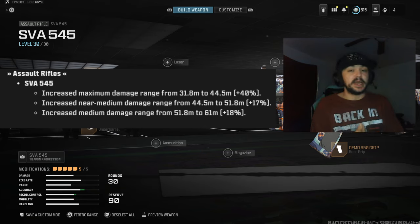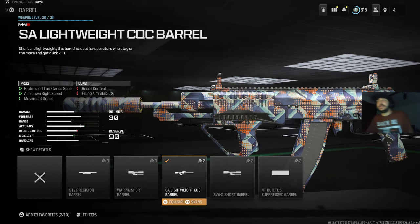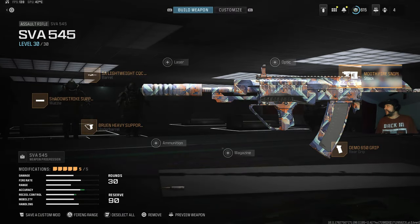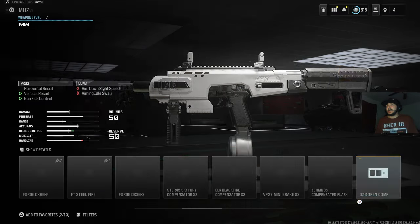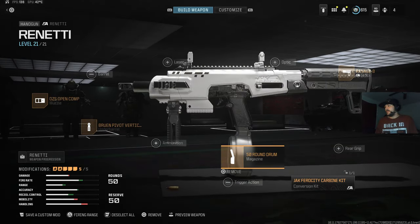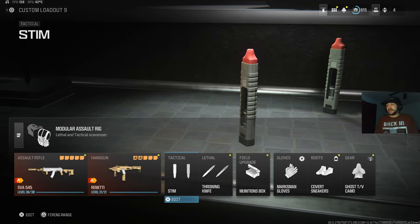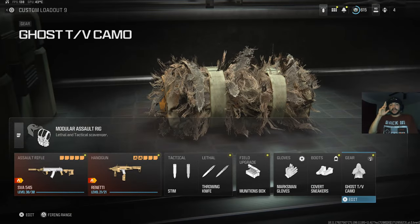It's so easy to use, so I went ahead and took advantage of that by increasing the speed, turning it basically into an SMG-AR hybrid. For the class setup, we are using the SA Lightweight CQC barrel, the Shadow Strike suppressor, the Bruin Heavy Support grip, the Demo 650 grip, and the Smooth Firing Sniper stock. For the secondary, we're using the Renetti with the DZS open comp, Bruin pivot vertical grip, 50 round drum mag, and the Jack Ferrazi car ride kit giving us the Ravage 8 stock. We're using the Modular Assault Rig - basically a scavenger vest - giving us double stim, double lethal, a field upgrade, gloves, boots, and gear. We're also using the Marksman Gloves, Covert Sneakers, and Ghost.